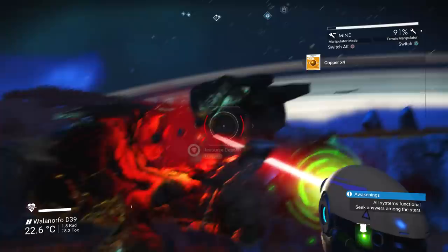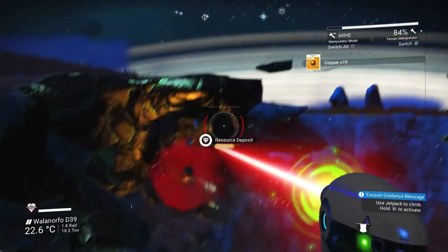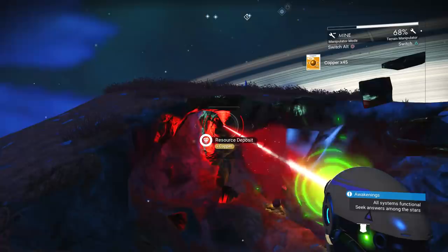As soon as you possibly can, make sure you unlock the mining terrain tool. This will allow you to go for pure deposits, which are much more expensive and you can sell them on for much more profit. They're also really useful because they help with better weapons and items you need to construct. So it's definitely worth getting pure deposits as quickly as you can with the mining terrain tool.